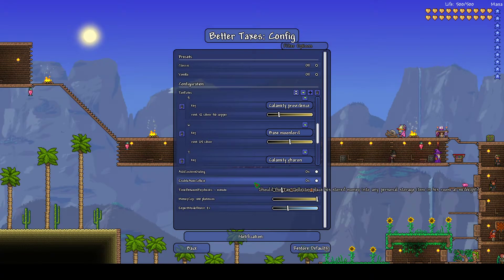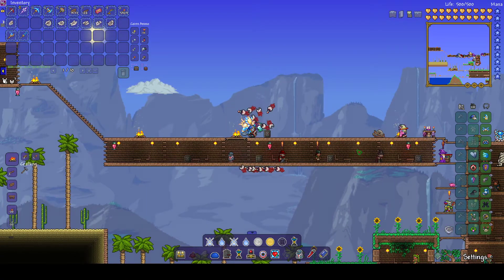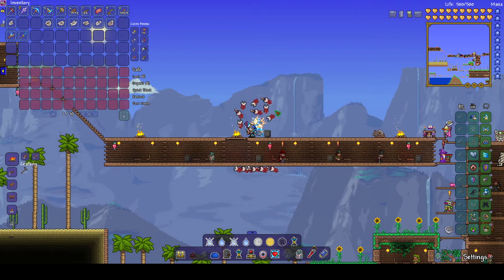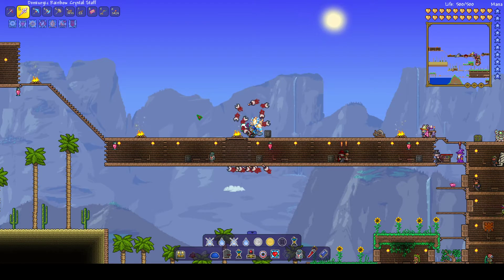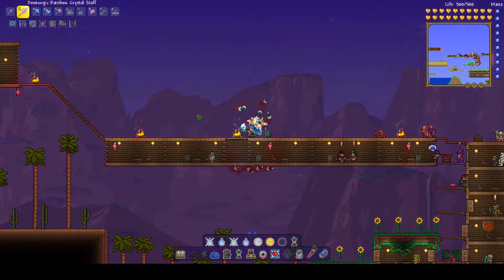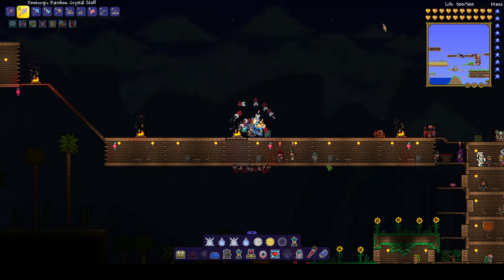The main feature that I really like is the auto-collect feature. We're going to go down to the tax collector's house right there. He has a safe in there. If you look in here, there is currently nothing in the safe. We are going to speed up the time with the sundial, and at a certain time every day — I believe it is midnight — he will put all the money he's collected into that safe. If it's in his room, it can be a piggy bank too.